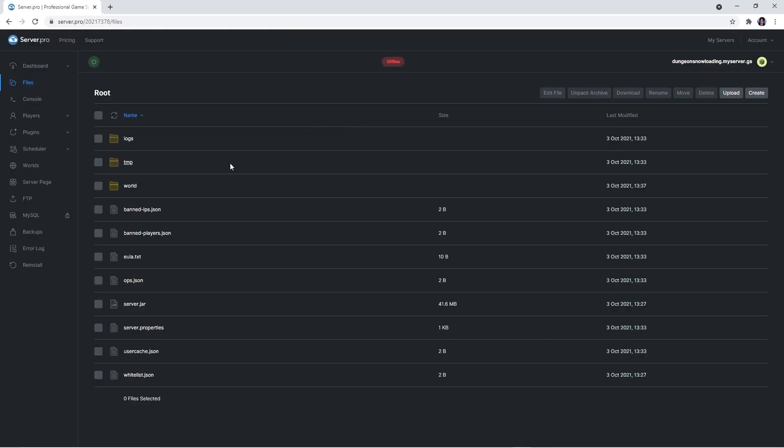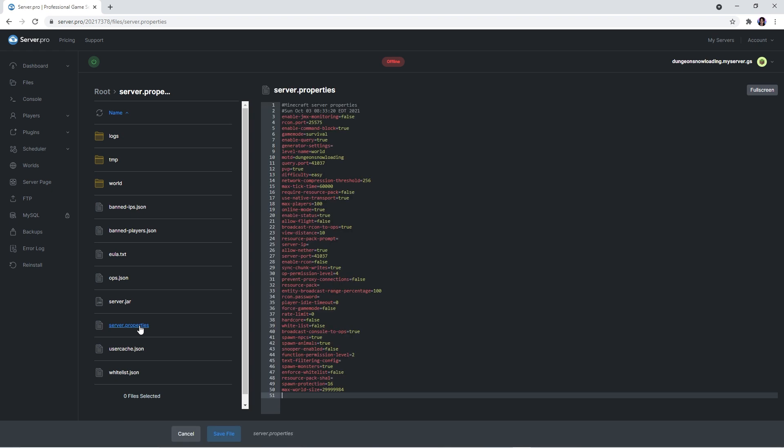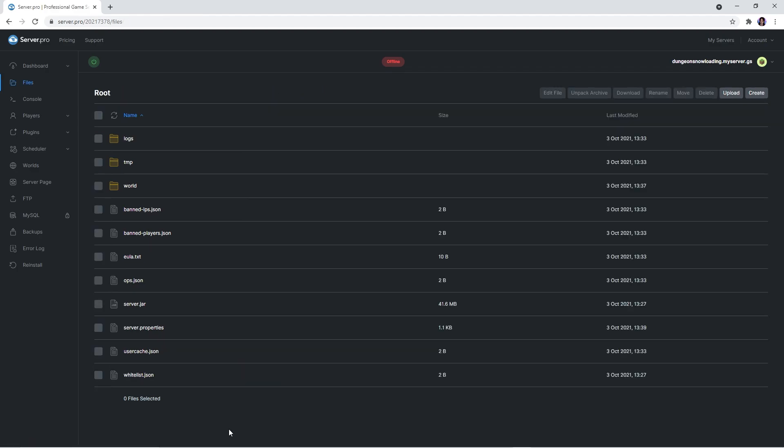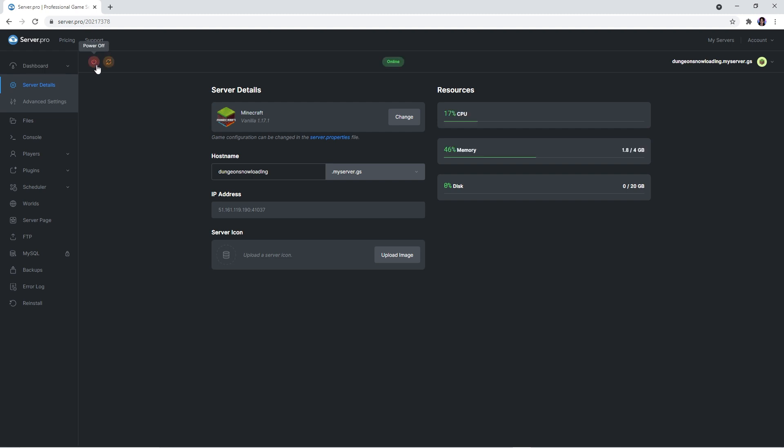At the Files tab you'll now have to open up the server.properties file. Look for line 32 and after the equals sign paste the link of the required resource pack. We've uploaded that resource pack to our Dropbox, so if you'd like you can use our link which can be found in the description. Make sure to save the file to confirm the changes, then head over to the dashboard to turn your server on.